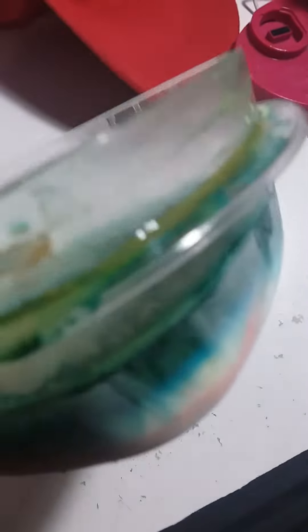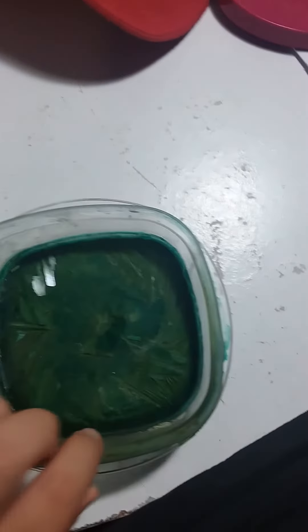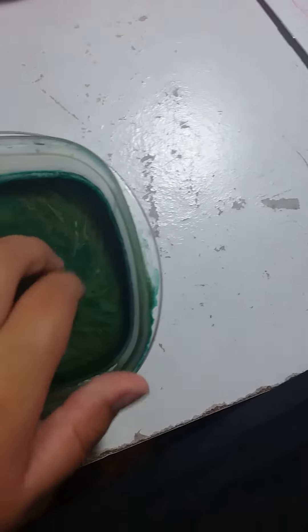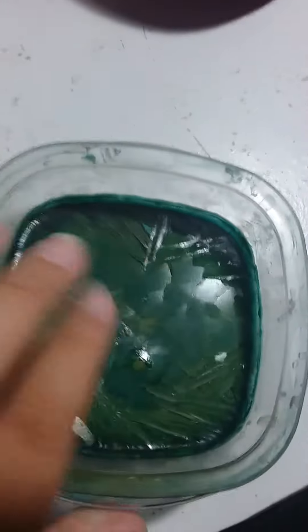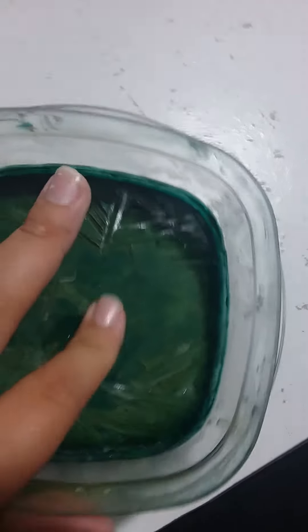This is oobleck, and if you don't know what it is — I put food dye in it because it makes it look better. These are the three color stages the oobleck has been through: blue, green, and red. The original color is white, as you can see. Now it's green, and I froze it, so this is what it looks like when it's frozen.